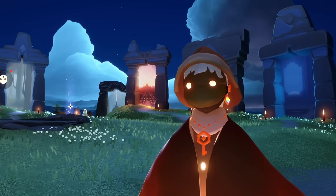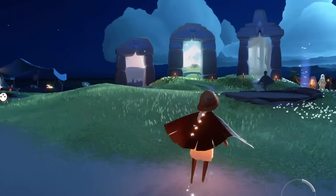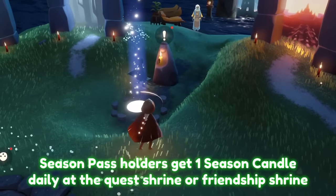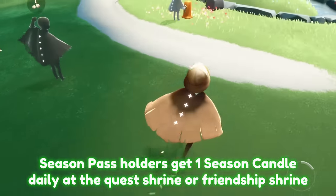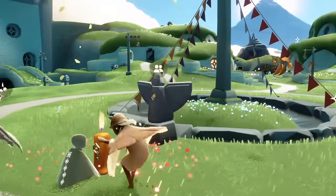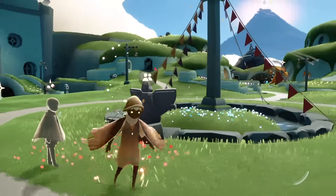Now I'm going to explain the seasonal currency and how we can unlock it in the game. Starting with the seasonal candles: if you have purchased the season pass, you should have access to one every single day at reset. If you are in the aviary village instead of the classic home, it will appear there. These are the exact same candle — you don't get two, only one. It will appear every single day at 12 a.m. Pacific time.